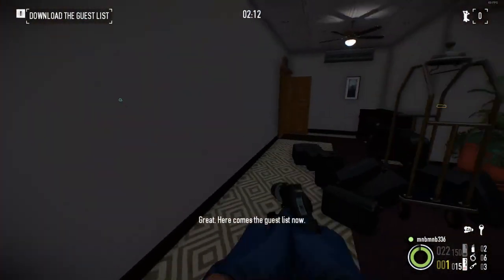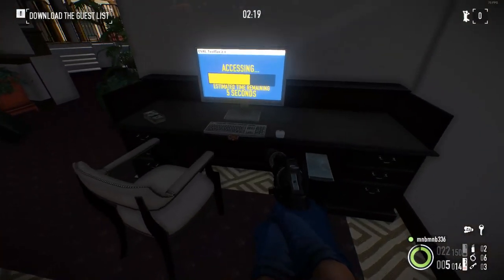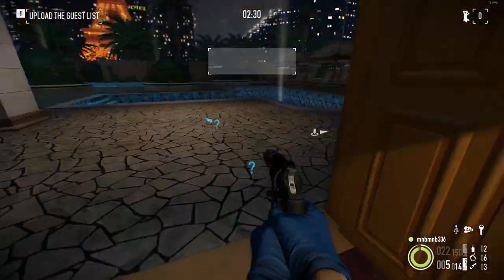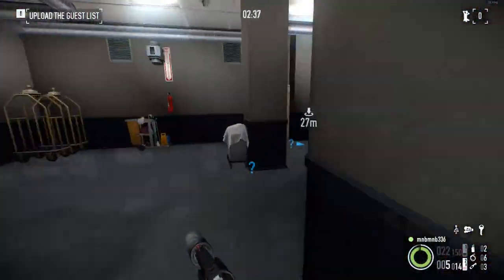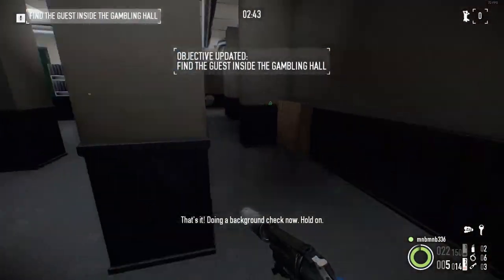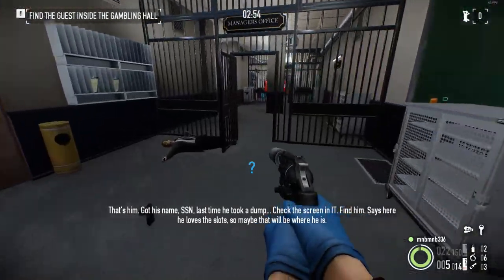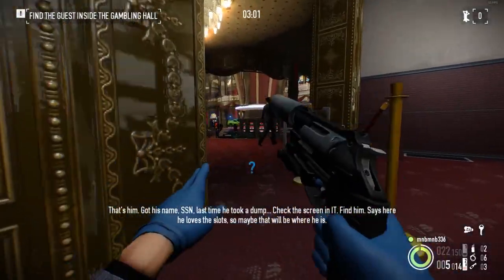Great, here comes the guest list now. Now find a terminal in IT with internet access. Upload that data to me. That's it — do a background check now. That's him. Got his name. Last time he took a dump — check the screen in IT, find him. Says he loves the slots, so maybe that's where he is.